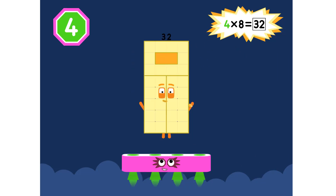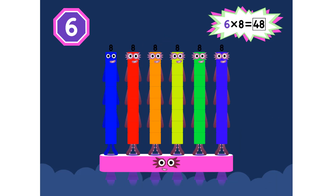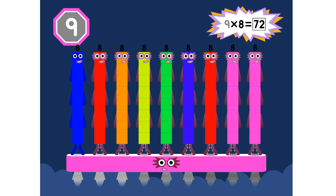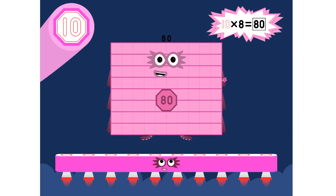Four eights are 32. Five eights are 40. Six eights are 48. We'll catch you when you fall. Seven eights are 56. Eight eights are 64. Nine eights are 72. Here's the biggest of them all, the super eight who has it all — ten eights are 80.